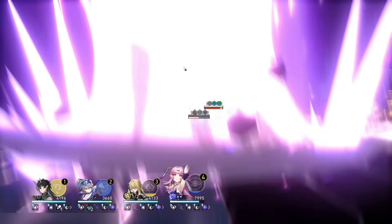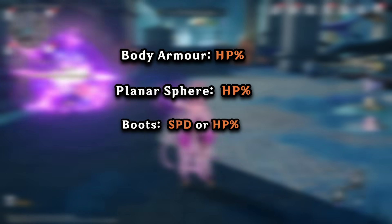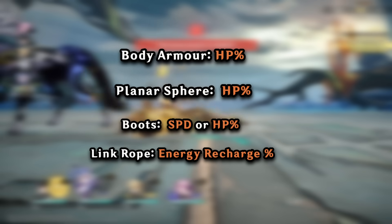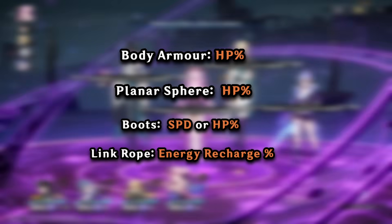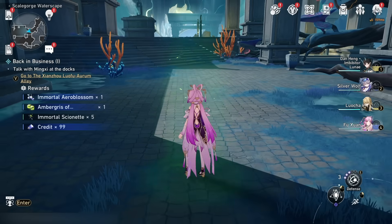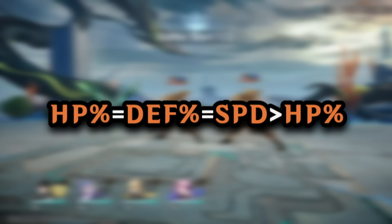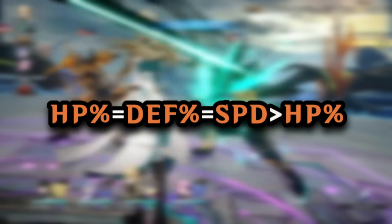For Fuxuan's relic main stats: on her body armour and planar sphere, you're looking for HP Percentage. On the boots, best in slot is Speed, but if you need to be tankier you can also grab HP Percentage there. On the link rope, your best in slot is Energy Recharge. Feel free to swap any HP percentage rolls for Defense Percentage rolls if you fall short of the recommended defense. When looking for substats, prioritize HP, Defense, and Speed values mentioned earlier. HP Percentage is your top priority, Defense Percentage is second, and Speed when you're tanky enough. After hitting the tankiness goals, you can grab more HP percentage substats or splash into experimental ones like break effect.